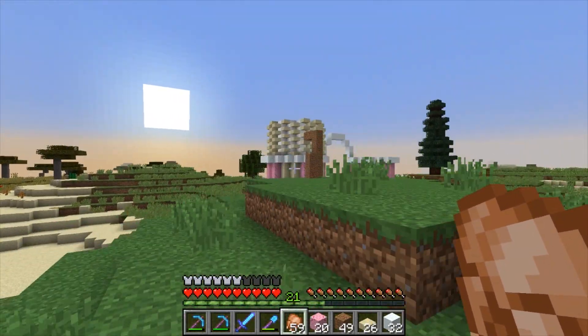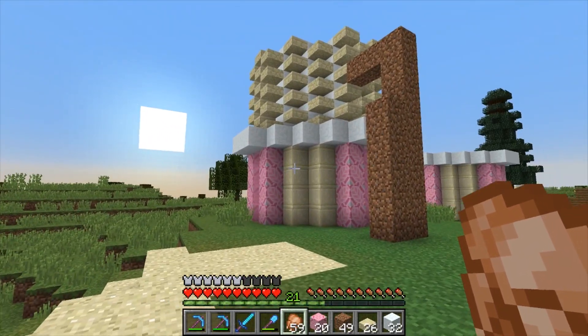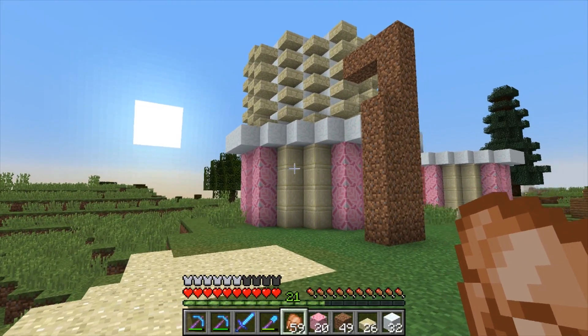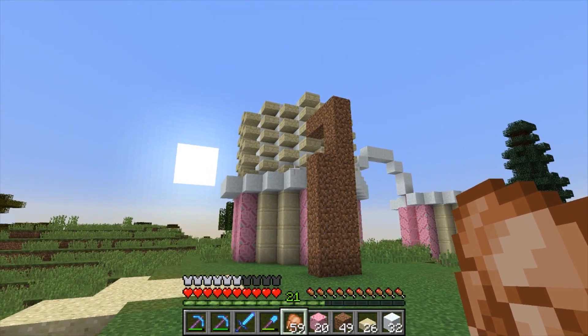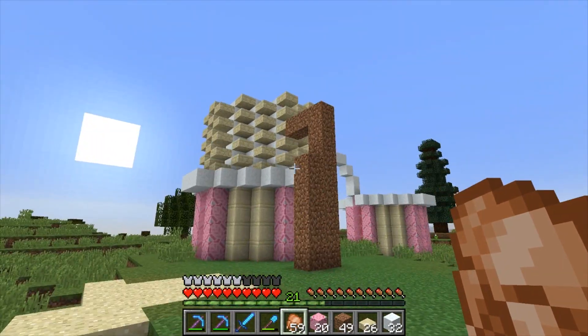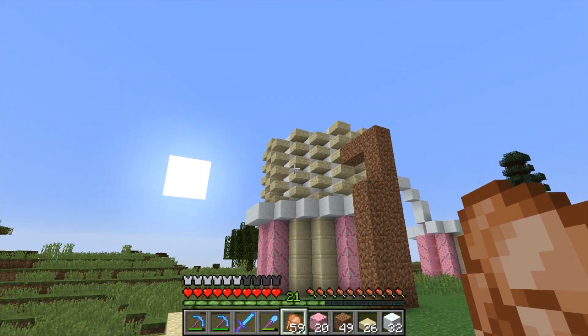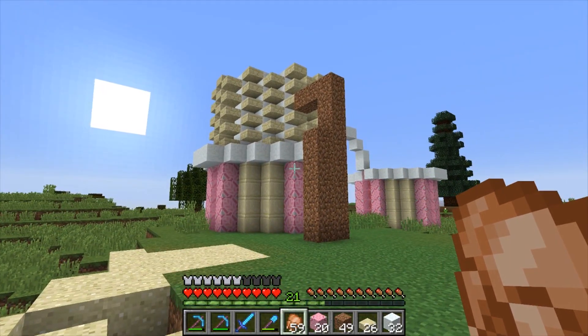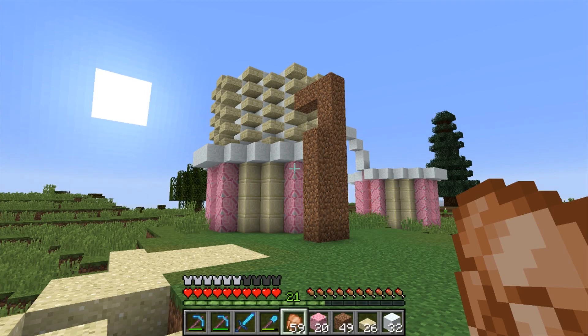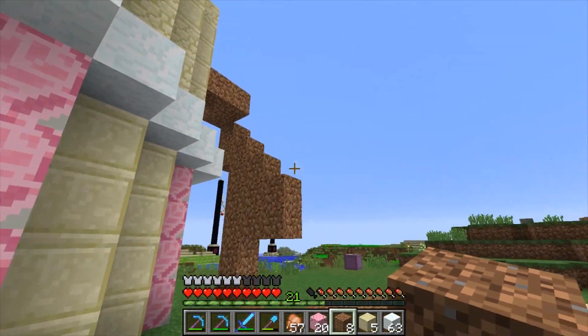I don't like that — I was going for an ice cream cone effect but it's not working. Maybe though — I wanted a swirl at the top for like ice cream anyway — maybe a swirl of different textures of stone. That might work. It couldn't hurt, so let's have a go at that. That's a lot better with a nice little swirly pattern.